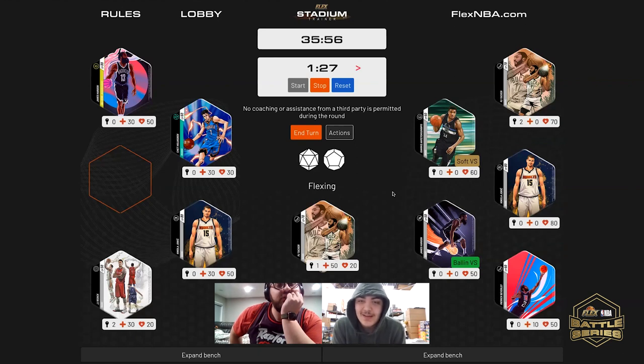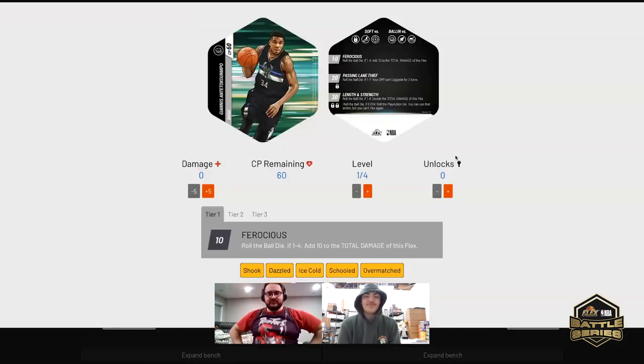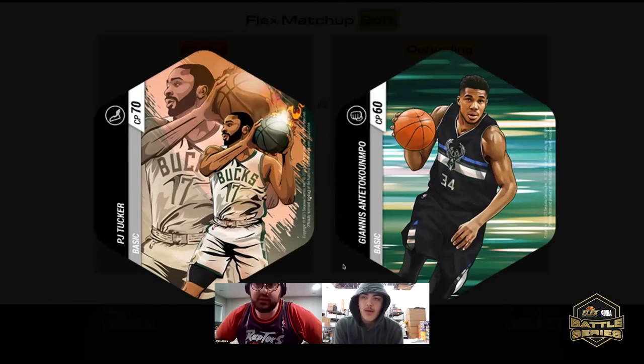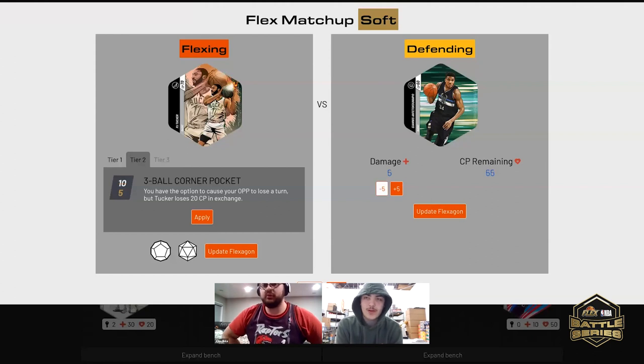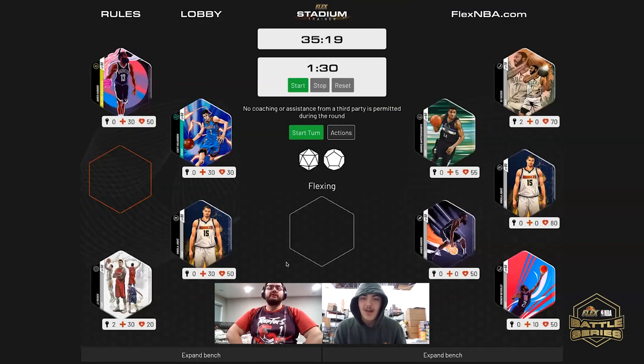One side's got the rolls and the other has damage. Who are you going to use? I think Giannis — we'll go Giannis. He is soft versus PJ Tucker, so it's only going to do 5 damage. Are you going to exercise your option? I am. That does take him out — PJ Tucker is now removed from the game.